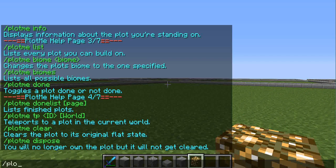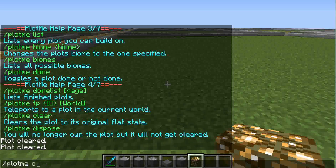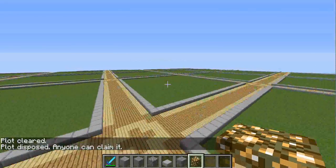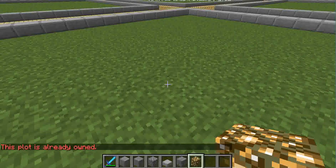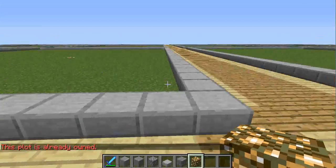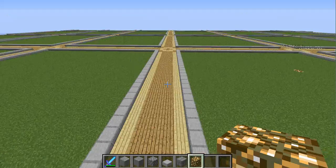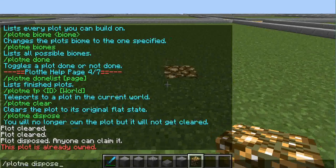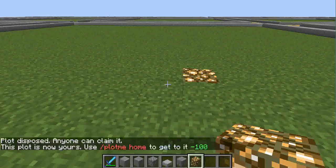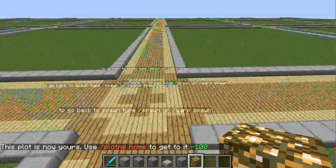Let's see if the plugins work: slash plot me clear — yep. Slash plot me dispose — yep. And slash plot me claim — this is owned by someone. I'll try dispel claim — oh cool, so yeah it does work. Now you guys can come on here and just claim and build.